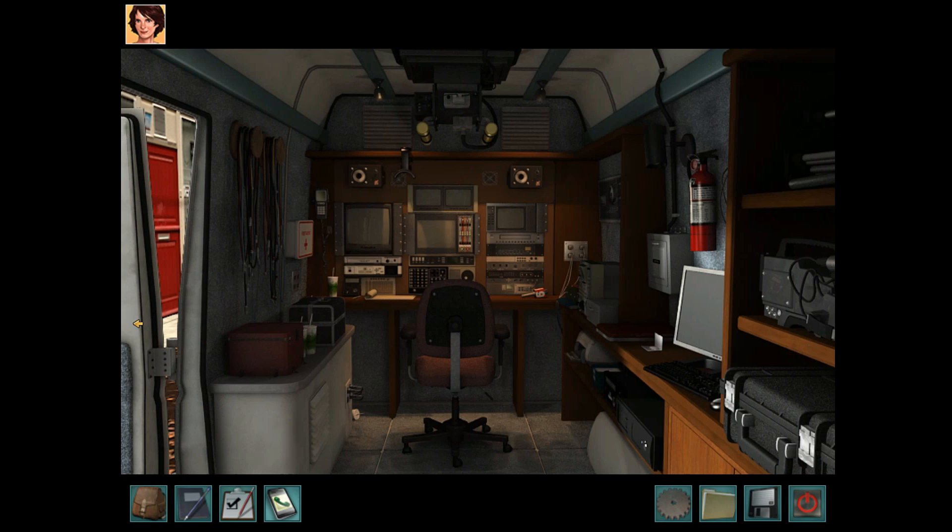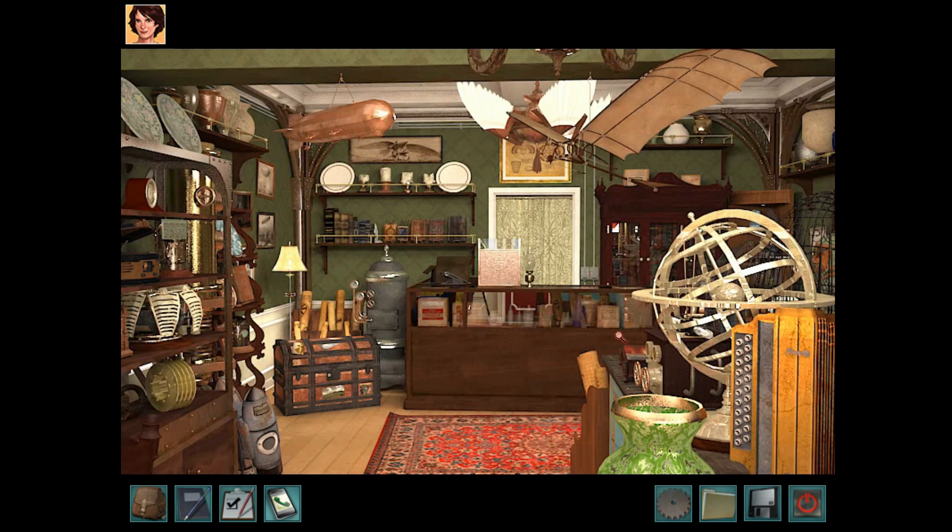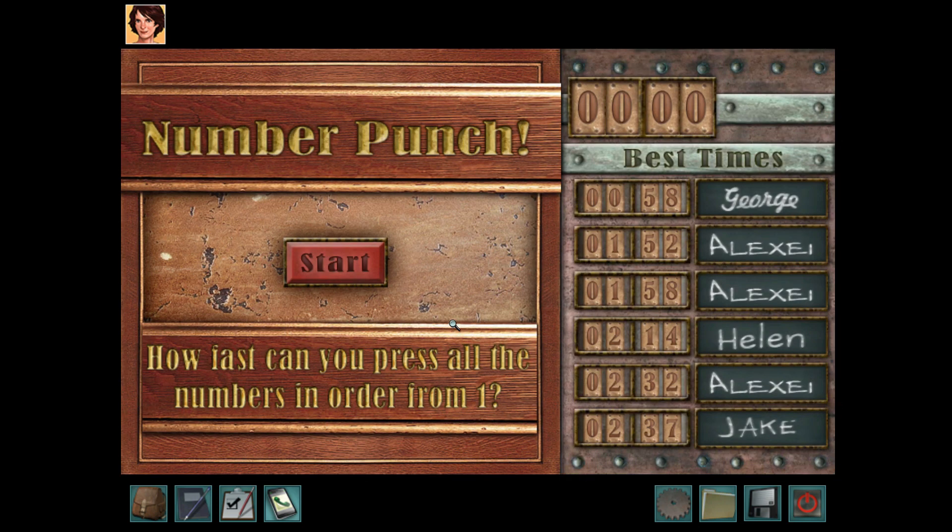The second Easter egg is right nearby, right here in Alexi's shop. You get it by playing number punch.